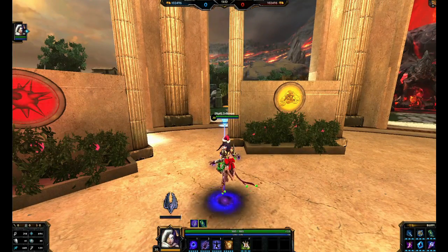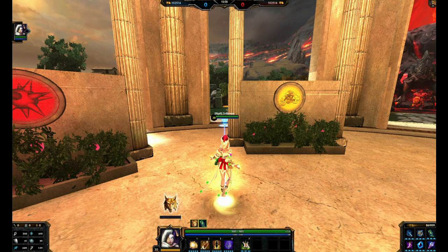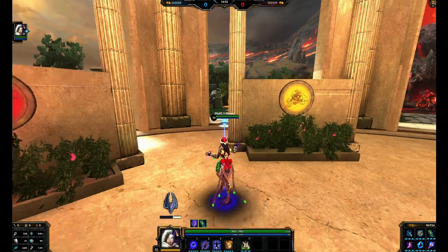With this build we have 694 magical power on our Dark Side. If you go to Light Side it goes down a little bit to 619, but still that's not too bad — that's a lot of magical power for this god.